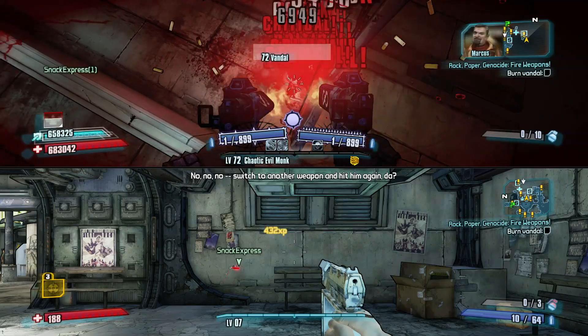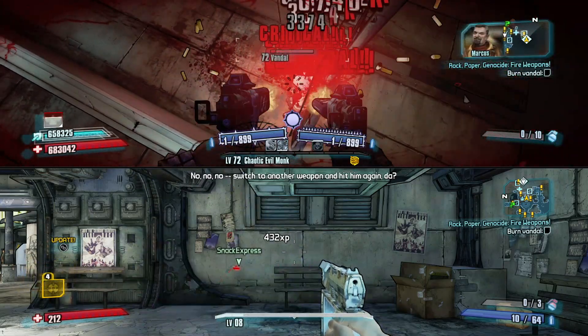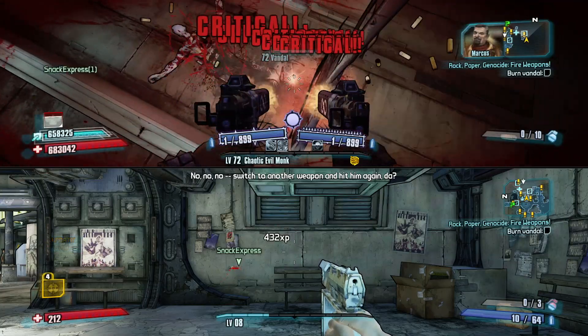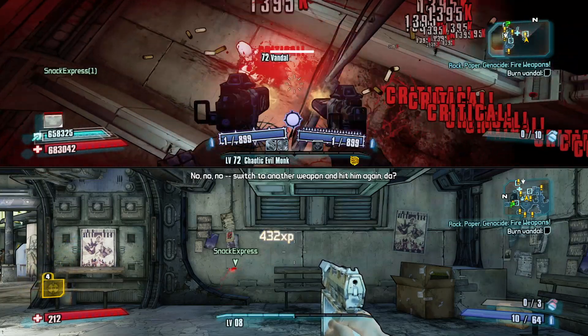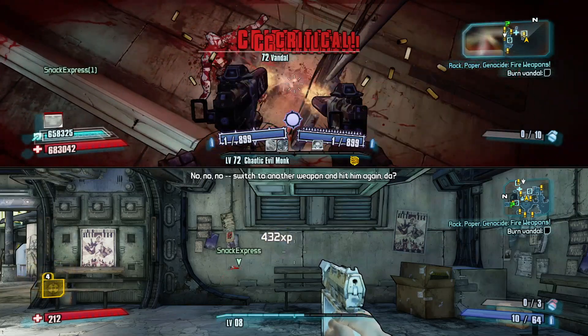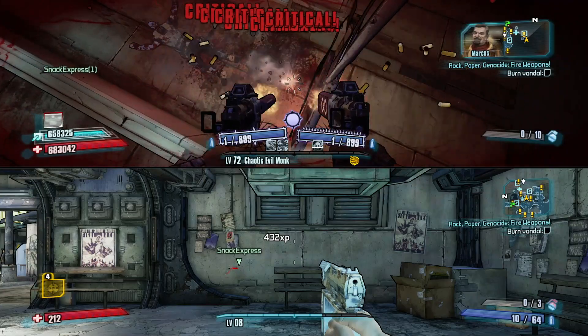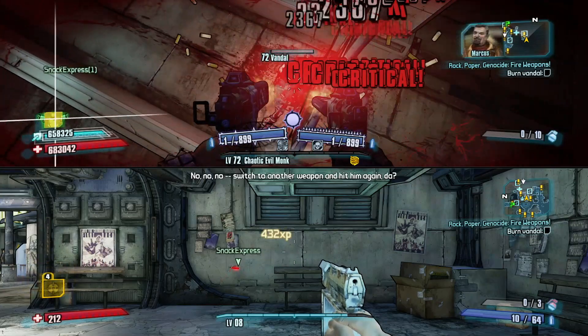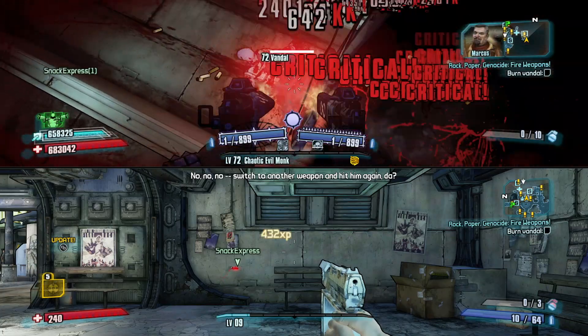It will take more XP and more time to level up at the higher levels, so what I recommend is: turn off the vibration on your controller so it doesn't vibrate everywhere, tape your triggers down, and just walk away. Go do something else for a couple of hours and you will come back to a level 72 character. It 100% works — it is so awesome.